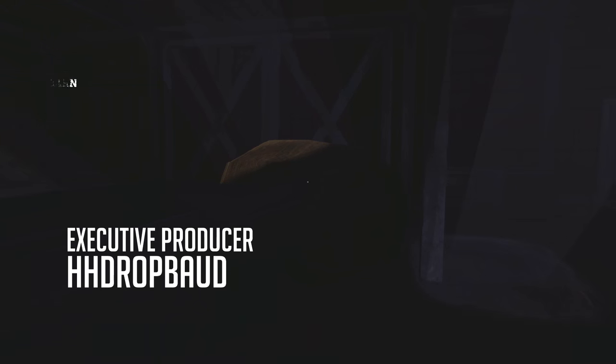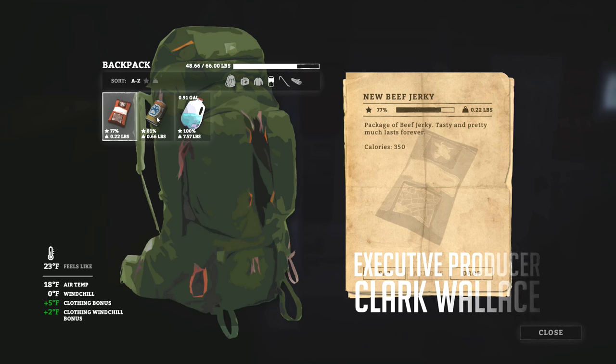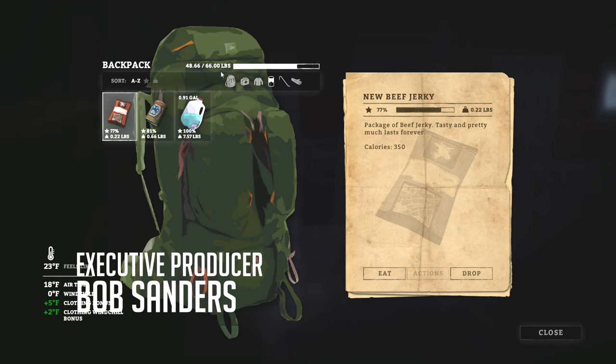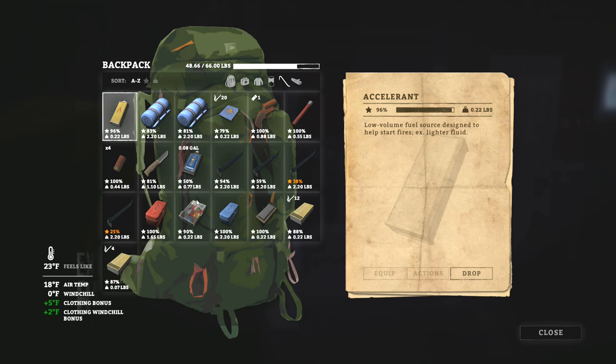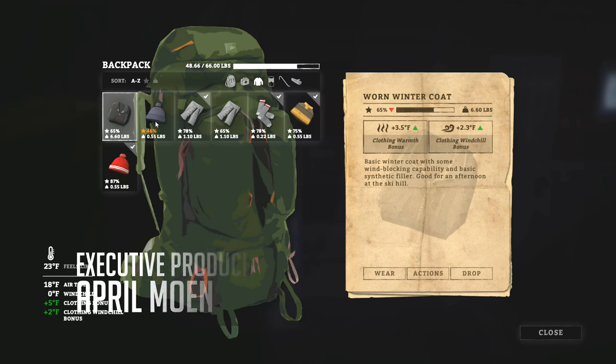Hey everybody, welcome back to The Long Dark, the Hunted mode. We are in the barn in Pleasant Valley. We've got a little bit of food, a decent amount of water, we're not even close to being encumbered. Got our flare gun locked and loaded with four extra flares, and an actual flare. Someone was asking me about repairing my clothes.